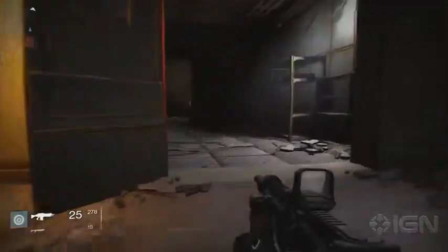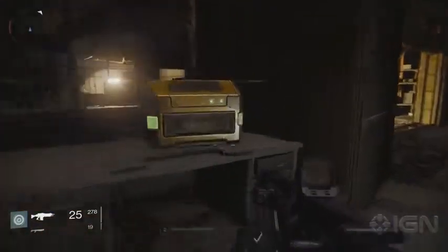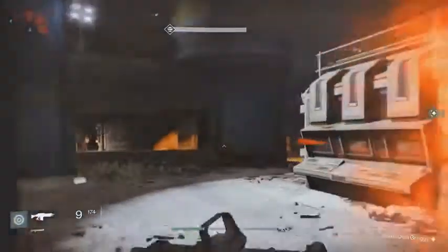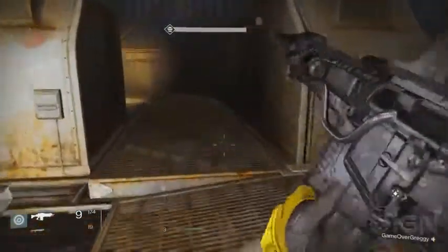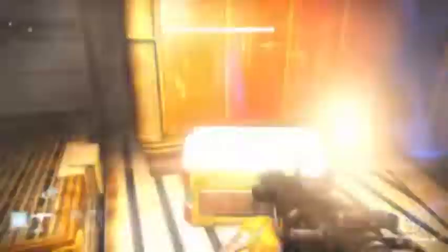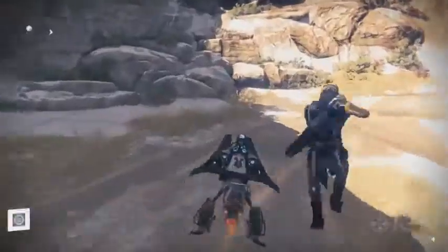First up, let's take a trip to Earth. The first gold treasure chest can be found between the Steeps and the Divide. Go into the building, and it'll be sitting on a bench. Next, head into the Dark Within mission. In the location where you fight the wizard, hop on top of the little structure, and you'll find it tucked away in the corner. When heading to the Forgotten Shore, you'll pass the little cave. Hop in to find the next chest.